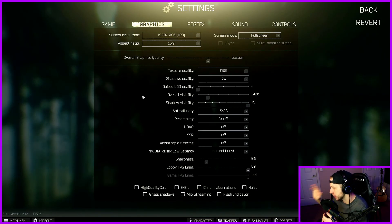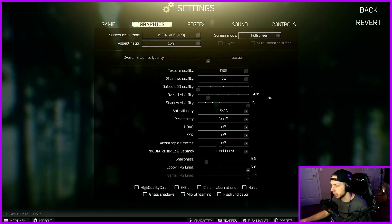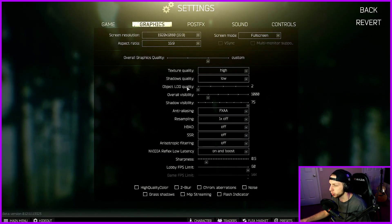As far as what I have — I have an NVIDIA 2080 Super graphics card, and I want to try to get as many FPS as possible. Overall graphics quality is set to high, but as you adjust things it becomes custom. Texture quality I have set to high. Shadows quality is basically how thick the shadows are essentially — so the lower the quality, the further into shadows you're going to be able to see. That also applies for shadow visibility. Object LOD quality — I have no idea what that is, so I have set that to 2. Overall visibility — 1000 is perfect.